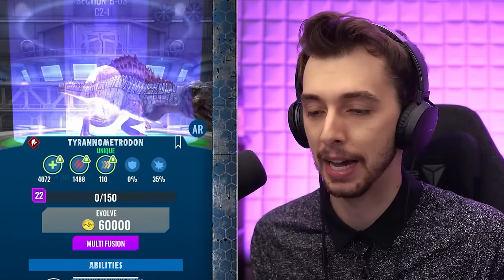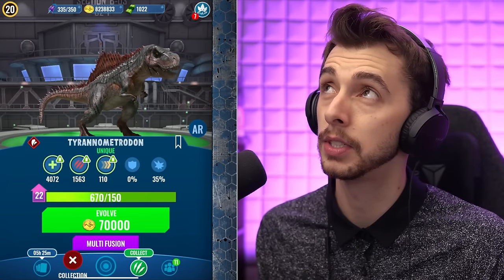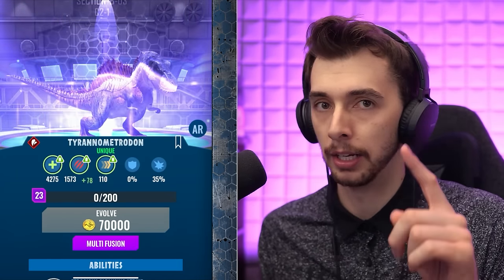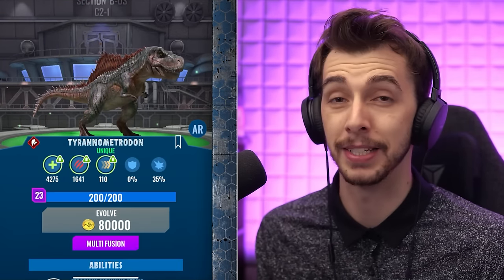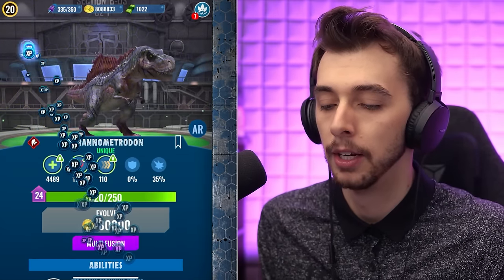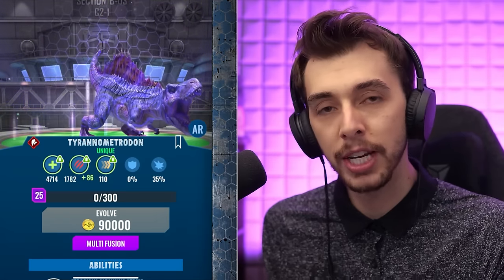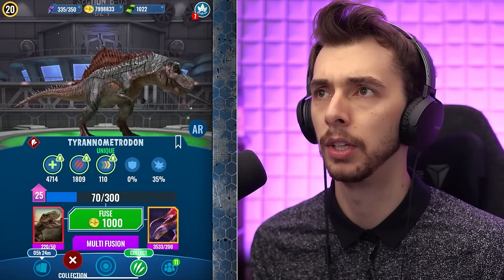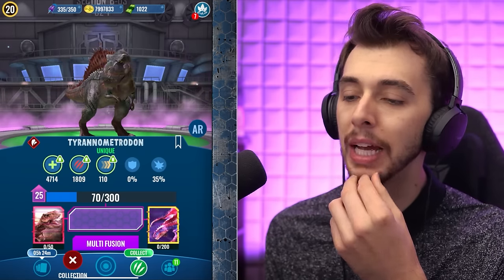I'm sure the top players already have this maxed. I could spend another 4, 5, 600 Rexy DNA if I wanted to just by spending 80 quid on the Rexy incubator, then buying the Premium Pass right away. I'm kind of tempted to get the Premium Pass anyway because I want that flock creature. If you're going to spend money, that way's probably the best. I've already unlocked everything and I kind of want the skin! Level 25, there we go.